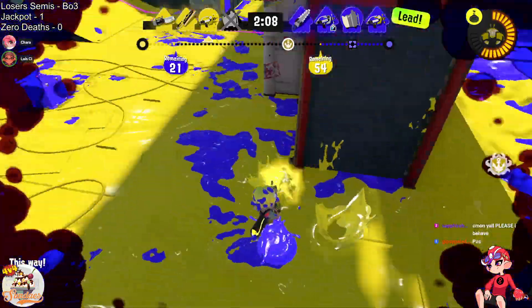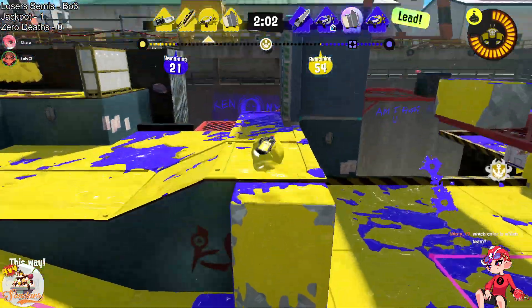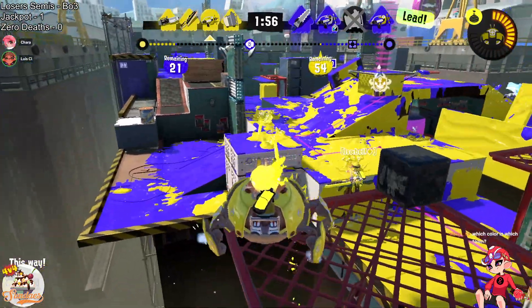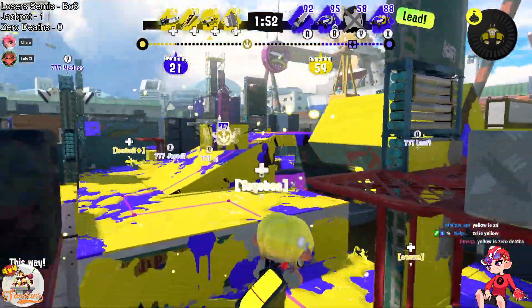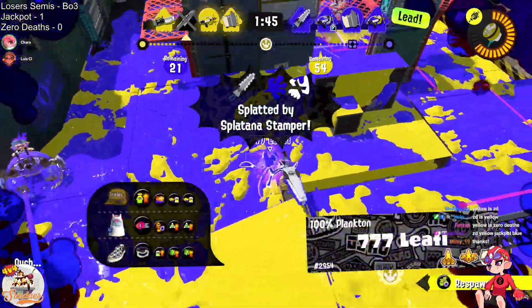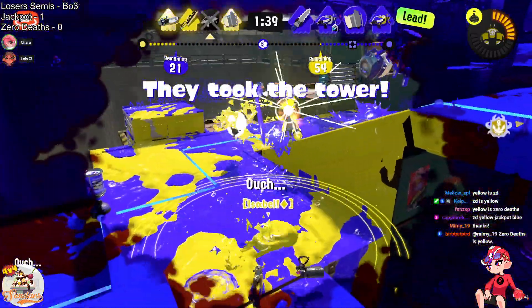Unfortunately, the side of Zero Deaths is getting picked off pretty easily on their push. While they're able to burn some resources from Jackpot, they're not quite able to keep pushing the tower as they would like to. The Crab is going to come in on the left side but there's not really anyone here — they're just going to take this side, not getting much value outside of some area control. Zero Deaths is doing a great job getting advantages here, but they're struggling to convert it into more than just a few picks — and that's kind of the main problem.